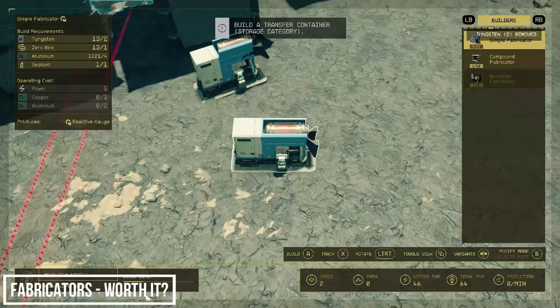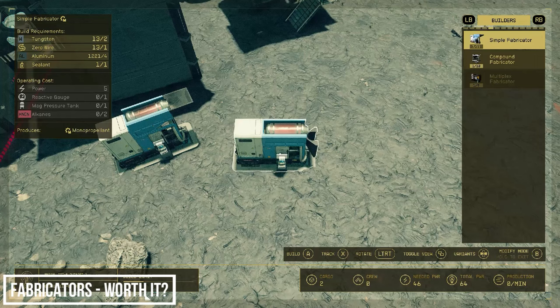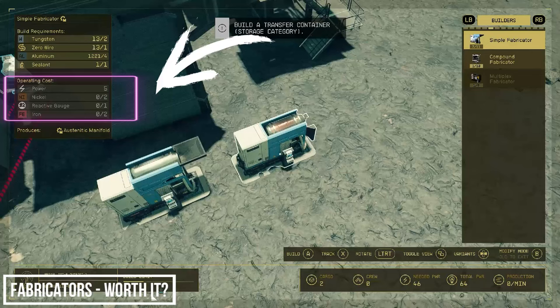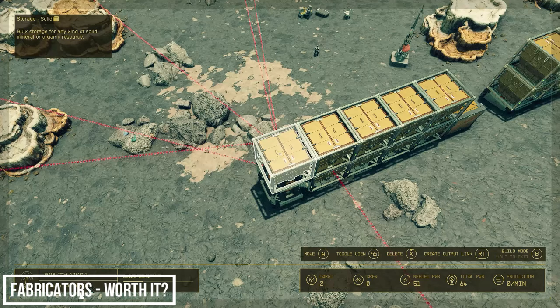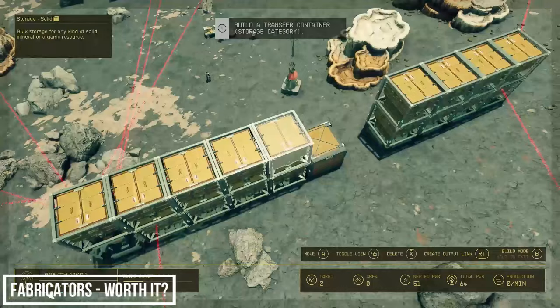This Ostentinic Manifold needs nickel and iron which we have already, and also reactive gauges which we can be building next door — so let's have one of these as well. Our reactive gauge fabricator needs copper and aluminum. Copper is easy as we've just set that storage container up, so link that to here. And now for aluminum — let me check which row has this.